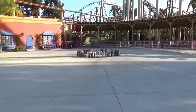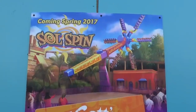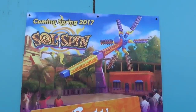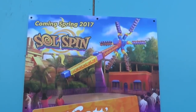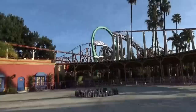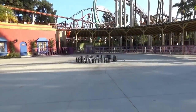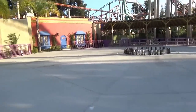This footer is now going to be home to Solspin, coming to the Fiesta Village area of the park. It is a top scan by Mondial — it's going to be actually their world's largest top scan, which is pretty cool. Mondial, of course, built the Windseeker that used to be right here, which eventually got moved from Knott's to Worlds of Fun.